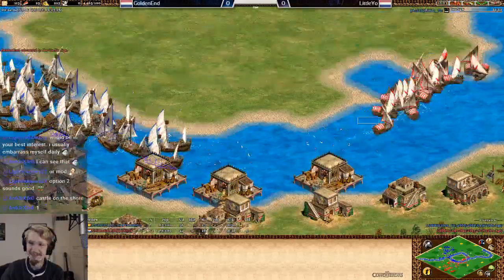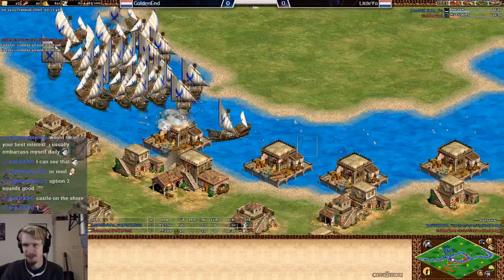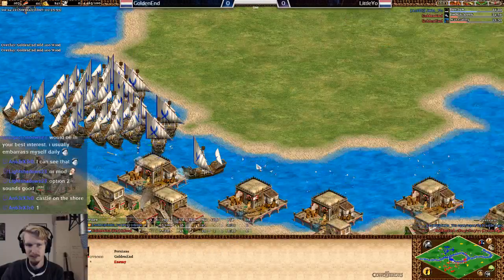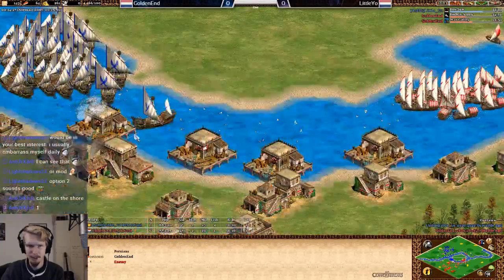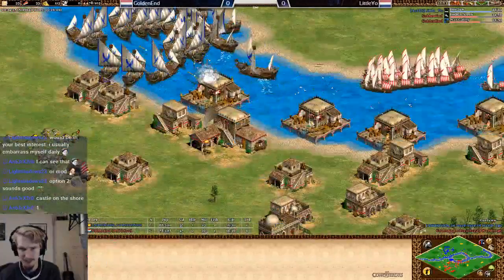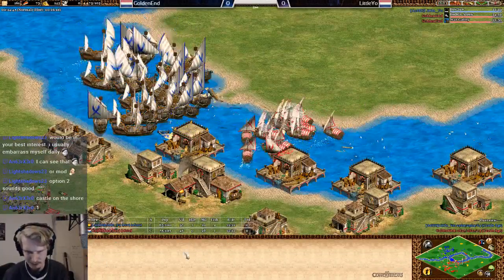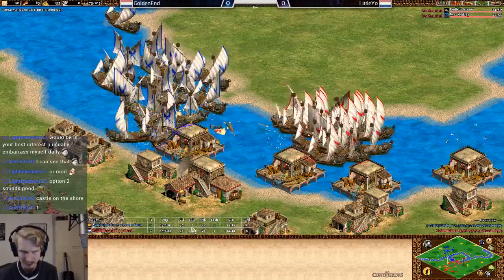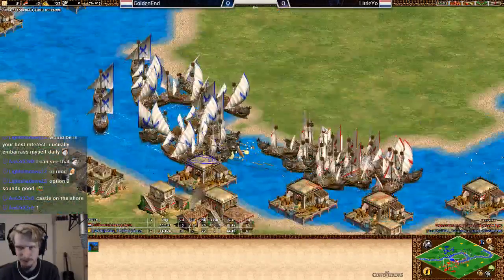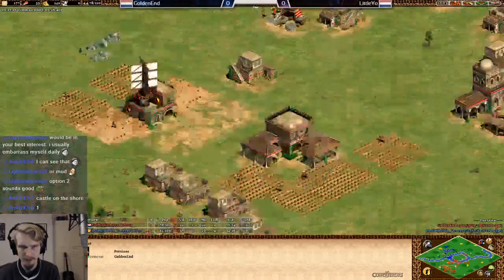Maybe Little Yo should camp the docks and just kill all the docks. He won't be able to catch up otherwise. Golden Ant getting war galley — I hope he's not getting it in that dock. War galley coming up now, Bodkin Arrow. Numbers are 24 versus 28 — so Little Yo is still behind, Golden Ant ahead in numbers now.